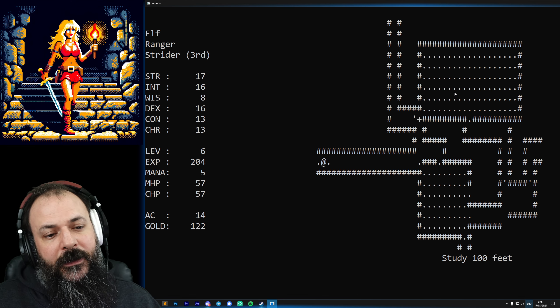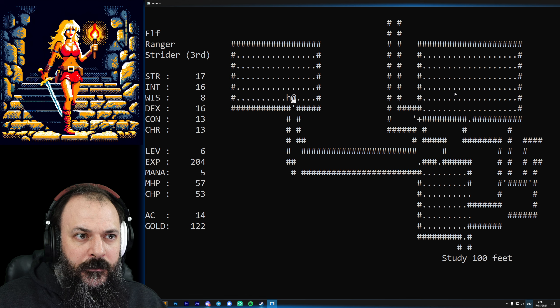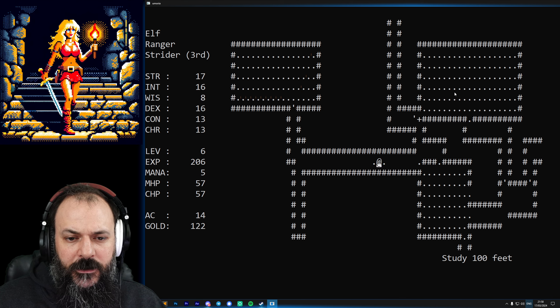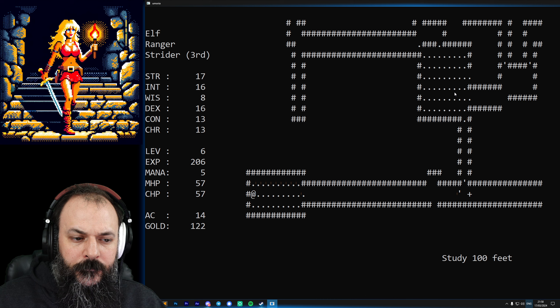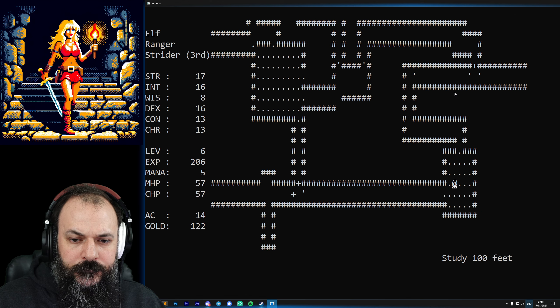I really like the map design in Moria for such an old roguelike - I remember Angband being very good as well, they're pretty similar. We killed another white harpy. I'm pretty sure there's going to be a secret door here somewhere. Let's keep going south and west. There's not much down that way, so I think what we're going to do is take the nearest stairs we can find and get down to the next level as quickly as we can.